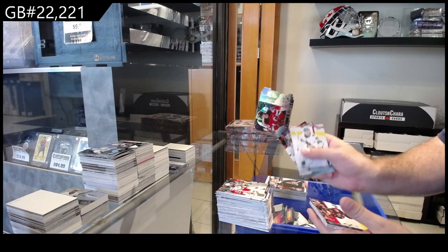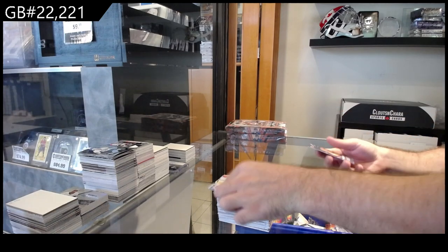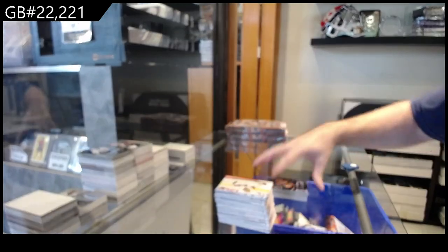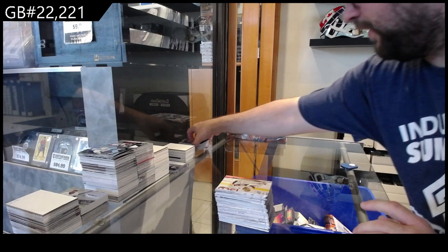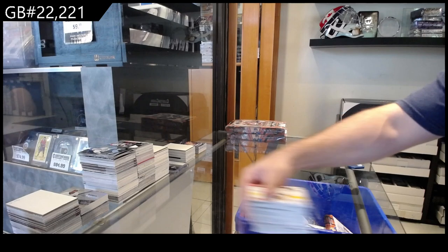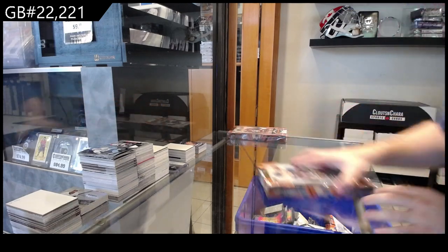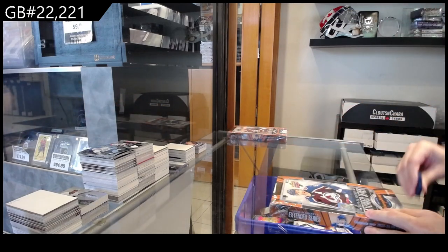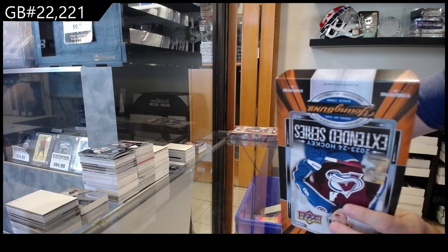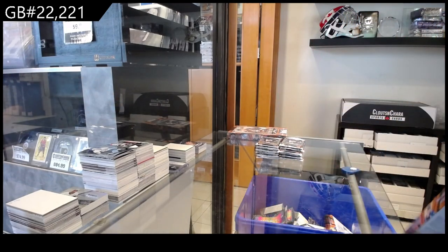We've got a UD3 of Luke Hughes for the Devils, a Crookshank Young Guns for Ottawa, and a Young Guns Canvas of Nazar for the Blue Jackets. I'll say — I don't know how, when we post these Extended boxes, they don't just fill instantly. In that one box we had a Luke Hughes, a Mintukov, a Leo Carlson, a Dustin Wolf, a Logan Cooley, a Connor Bedard — literally all in one box. It's probably the best variety product you're gonna get out there. If you want access to the big rookie names commonly, this is the box to get.